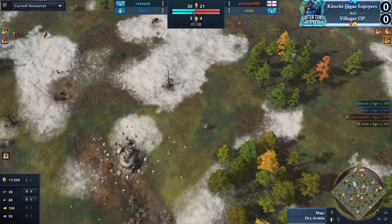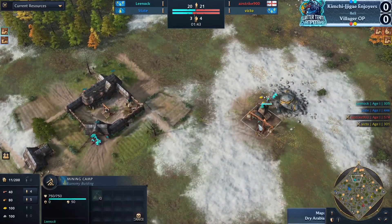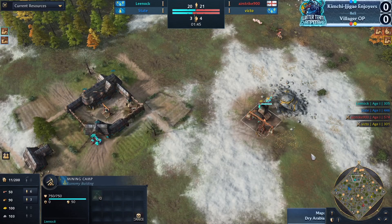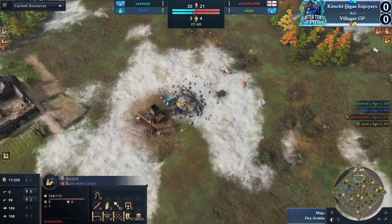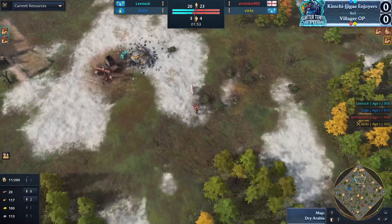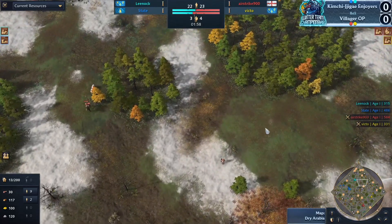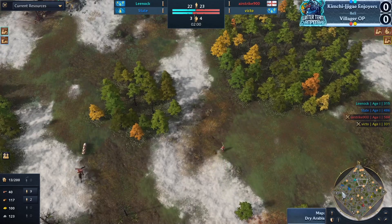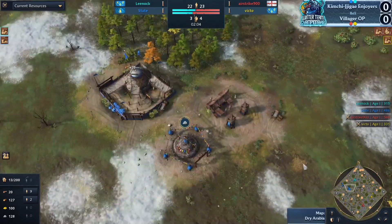That means less damage on the enemy villages and enemy economy, which is something you don't want. Airstrike is playing this really well already — he's running the man-at-arms across, he's scouted the gold so he knows exactly where to go. Leanoc is putting four vills on gold, already understanding that his gold could be threatened early. We also see the double spearman production.